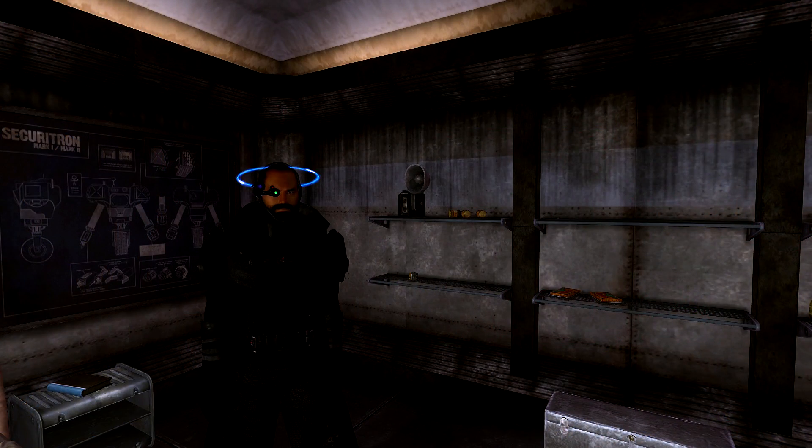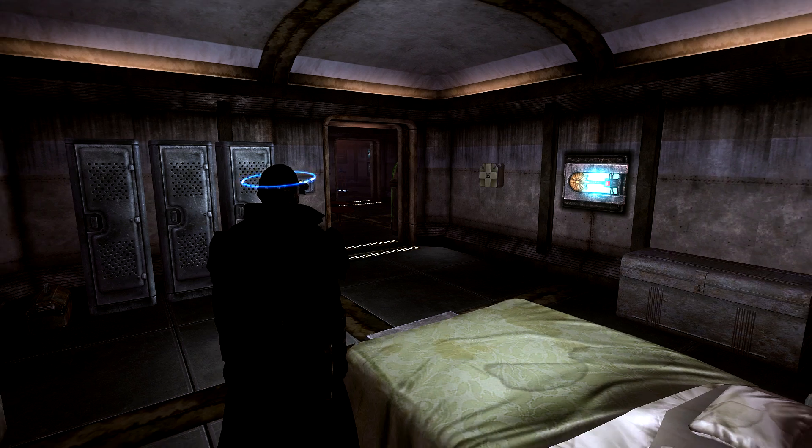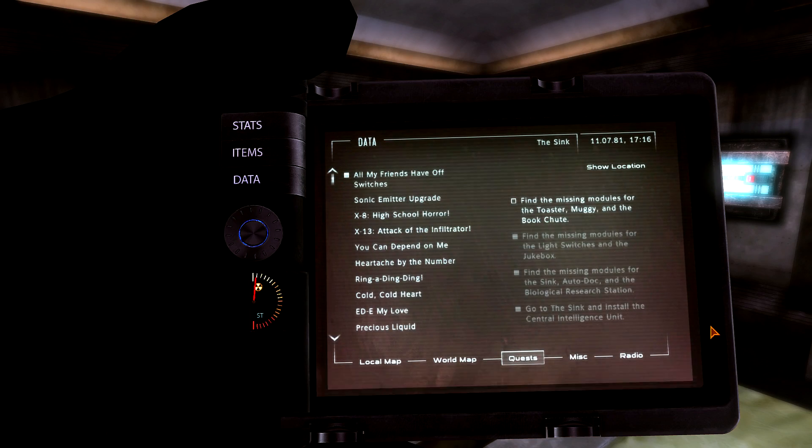Welcome back — Fallout: New Vegas, we are in the DLC known as Old World Blues. I got this funny-looking thing around my head; still not sure if it's working correctly, but it's supposed to regen health. From the last episode I came in here, dropped off some stuff. We still have some scavenging to do to find the missing modules for the toaster, Muggy, and the Book Chute.